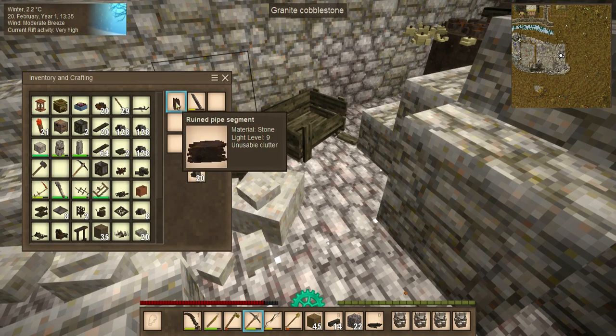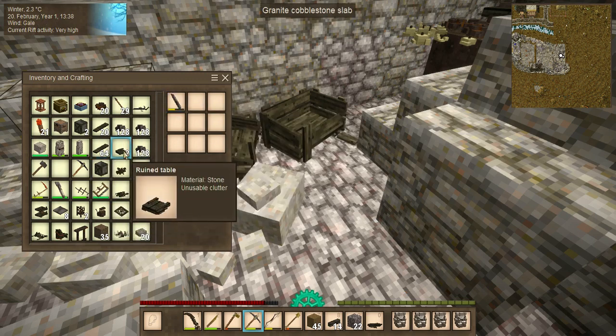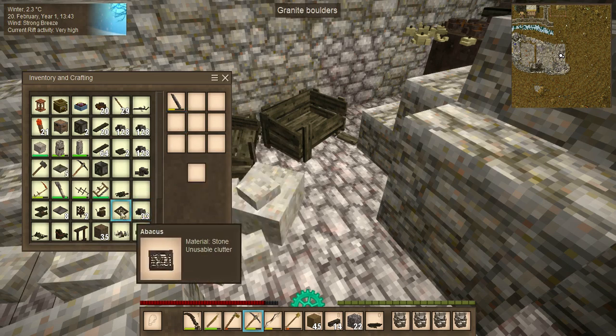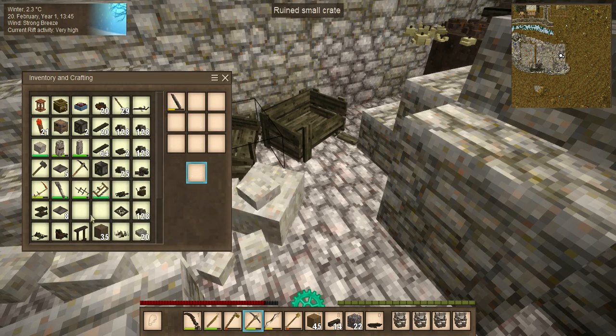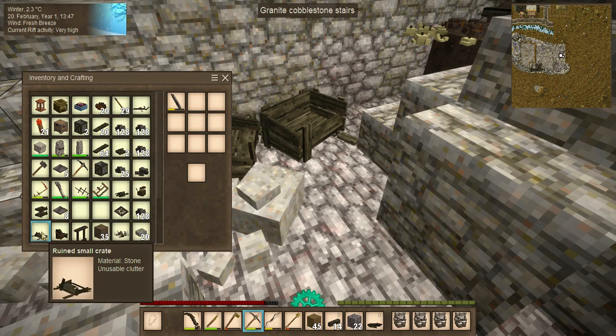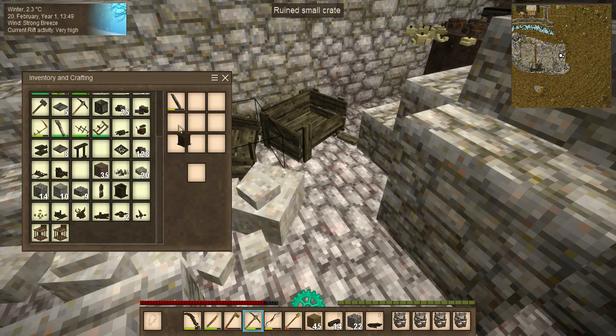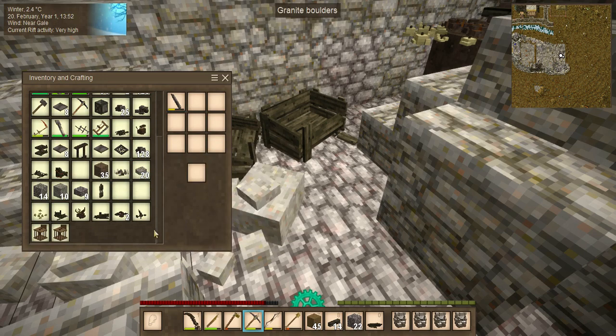But like this ruined pipe segment - I can get the iron bits out of that. Ruined chandelier - I'll get the bits out of that. Can this be broken down? It can - five iron plates, we'll take it. Ruined apparatus, I'm keeping that for reasons. Ruined small crates, ruined buckets, ceiling manacles - I'll take the iron plates.